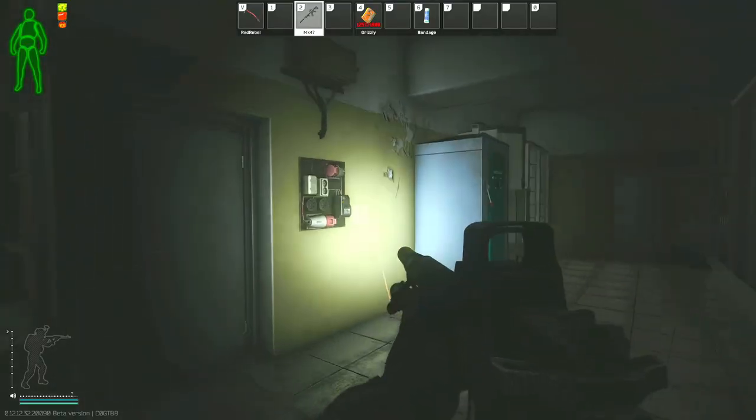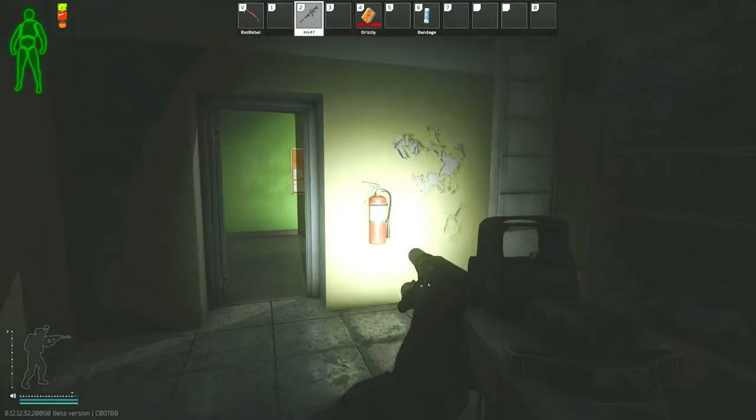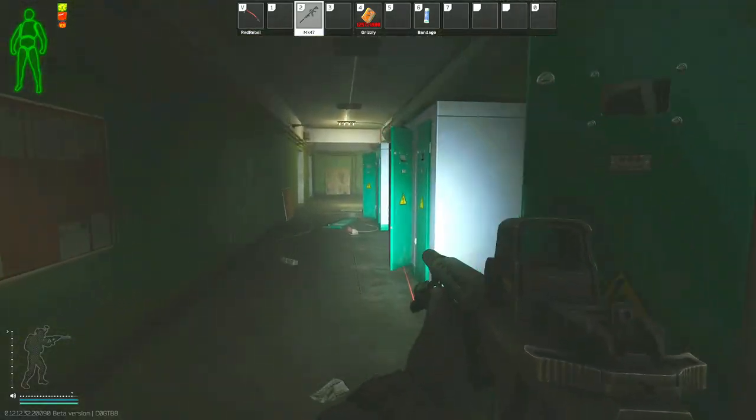Just in front of me here is the power switch that you have to turn on in order to get the D2 extract door to work. After we hit that switch, we are going to head out the same way that we came in.